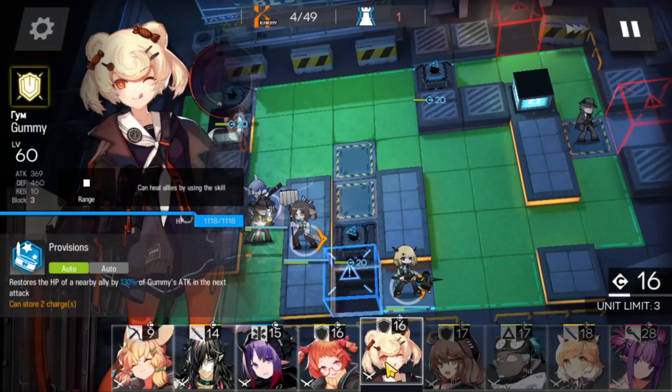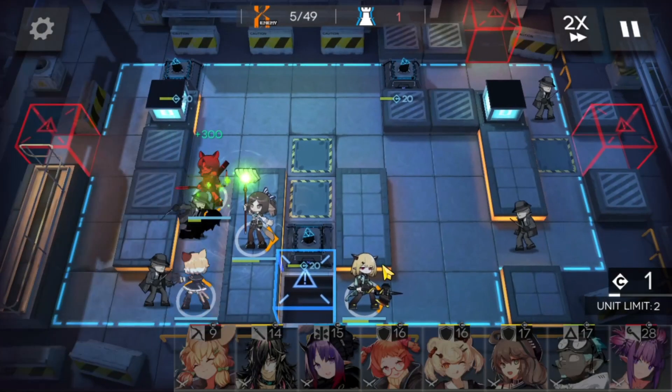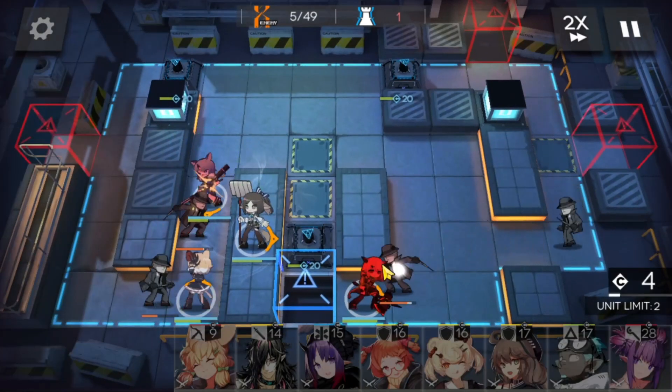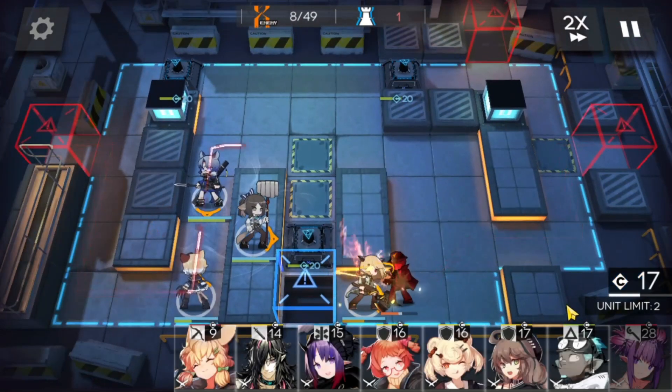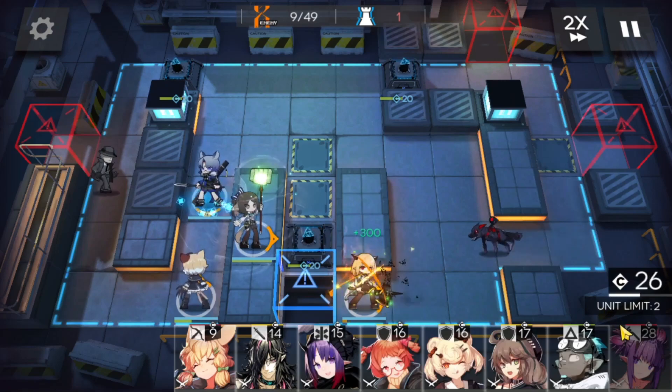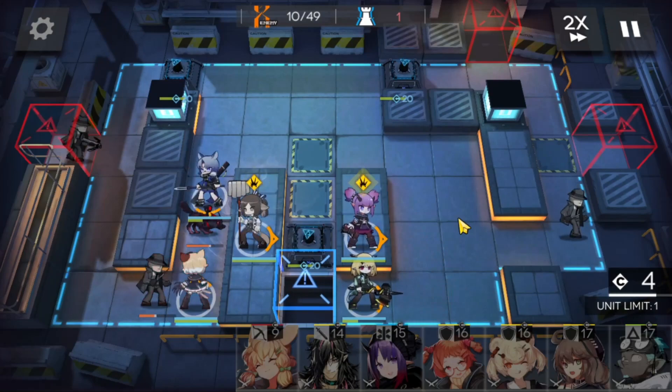We're going to get more DP from Fang and now bring in Moose on the left side — we're going to need that arts damage. Vanilla with another skill pop off, and we can bring in some arts AoE on the right side as well. We're going to bring in Lava.